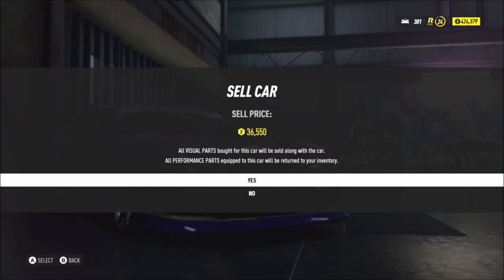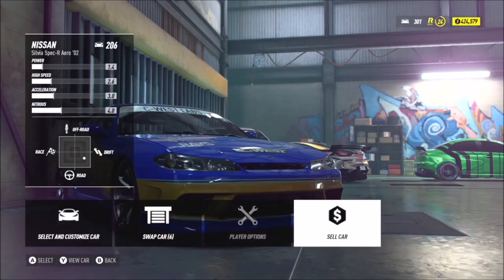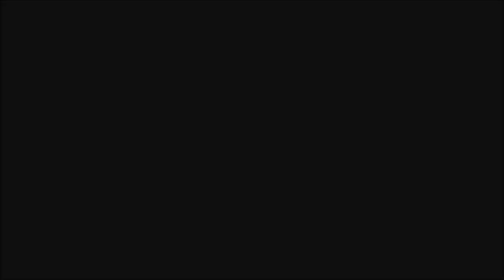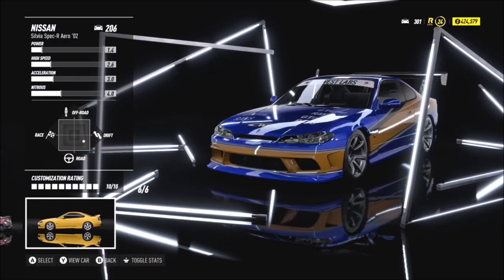Any car that you have purchased, you can sell. As you can see here when I go on to the Nissan S15 Silvia, as soon as I hit the sell button it will allow me to sell it. So very simply, just go over to the Showcase tab, hit X to show your cars, and any car you have purchased you are able to sell by hitting A on the car and going across to Sell Cars.